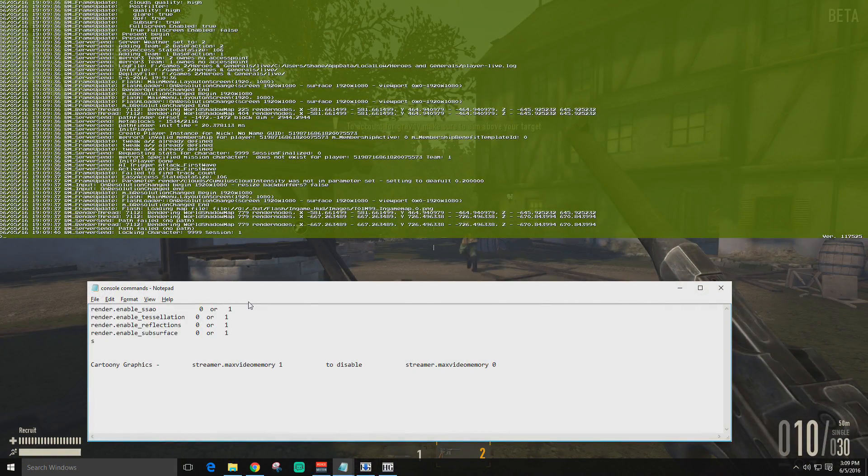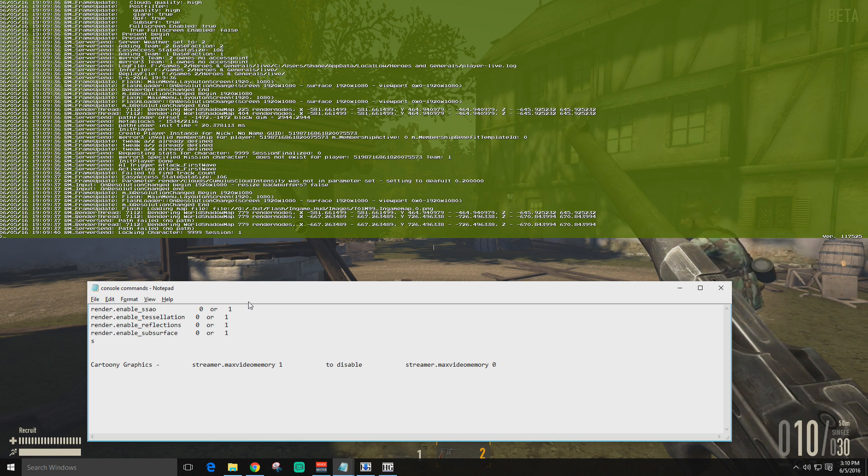One quick side note: render.enable_ssao is gonna be one of the most valuable commands I give you, but this one command specifically has a problem where it resets every time the game is reloaded or you load a new map. You're gonna have to retype it every time you load a new map. When your average battle lasts 30 to 45 minutes, it's worth the 10 seconds it takes to open the console, type it in, and hit Enter.